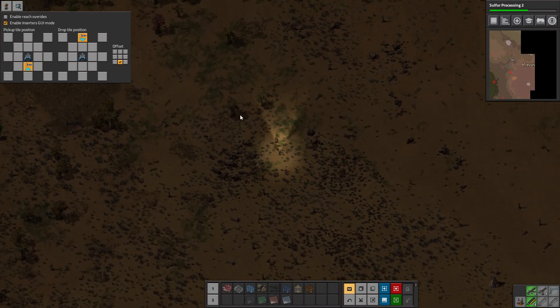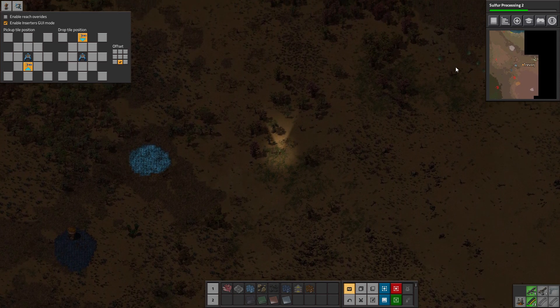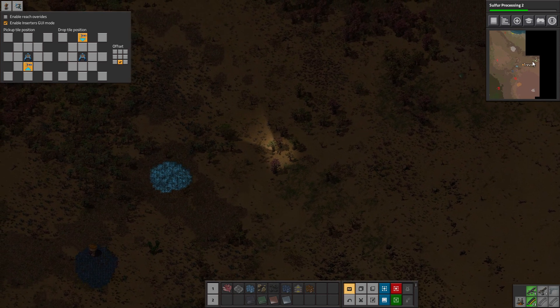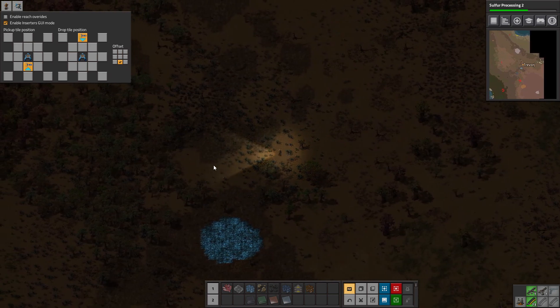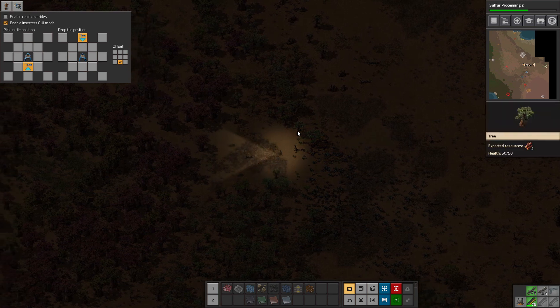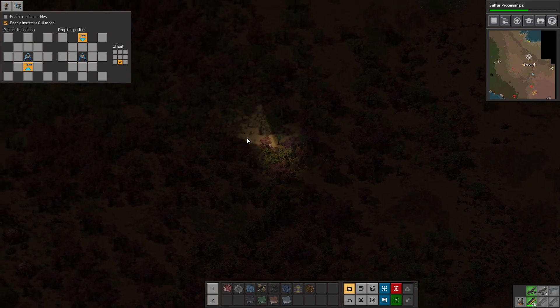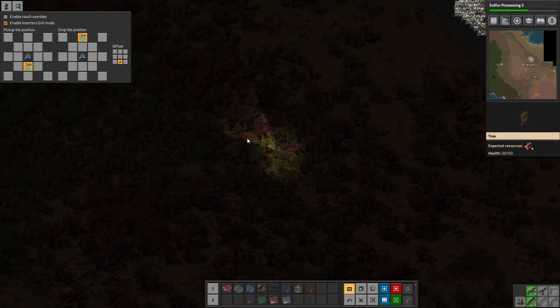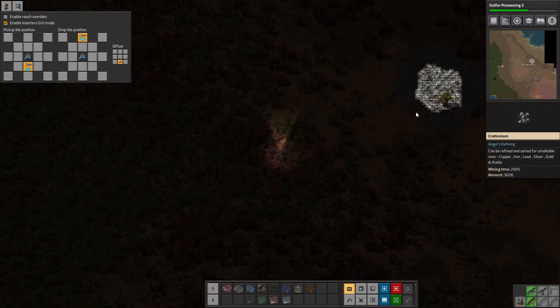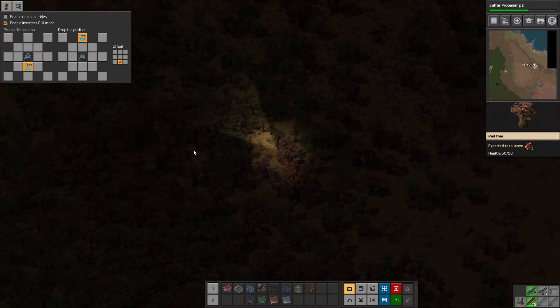Looks like we are not going to get back home before dark. I was hoping so. And we've got some gas wells over here with those little green pips on the map. Nice how it glows up like that, but I wish it illuminated more of the region, because our flashlight is not very good.